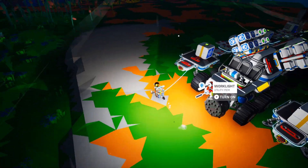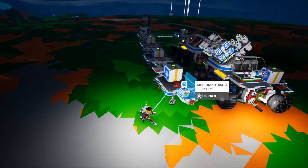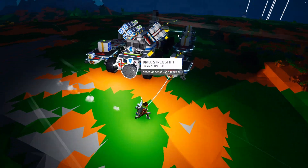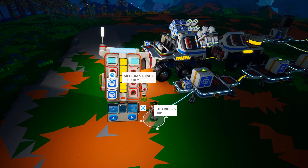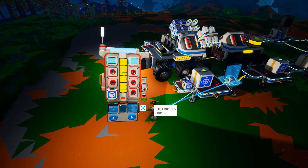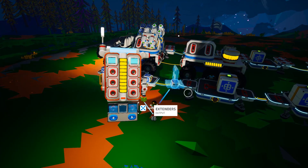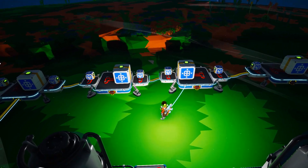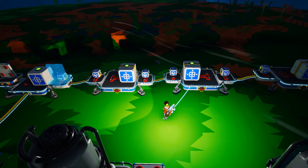I've got my platform set up and my atmospheric condensers unloaded off of the large rover. Now it's just a matter of putting all the medium storage onto those platforms, then unpacking everything and getting it all started. That's what we're going through now — getting all these on there, getting them finally on, and starting the long unpacking process.